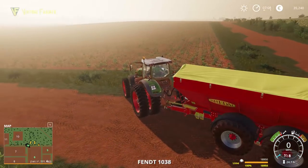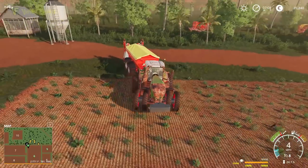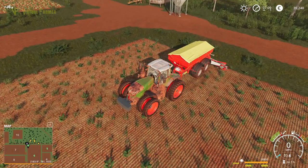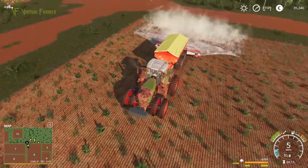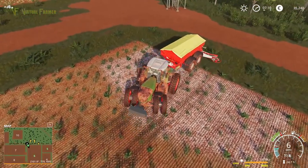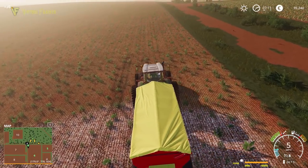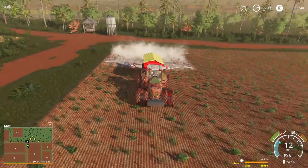Two minutes in and not really got much done. So line this up, fold it out — I think this has a pretty good reach. We'll see how far it goes. Start her up. Right, I need to be a little bit further over — but that should do. Line ourselves up at 180 degrees, and away we go. And that's covering to the edge.